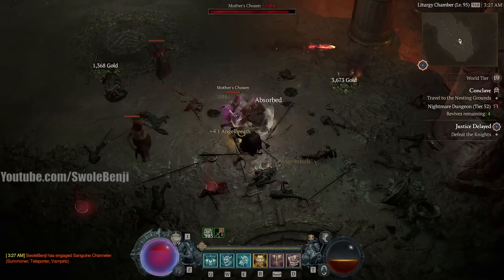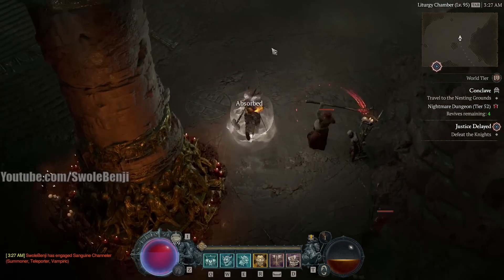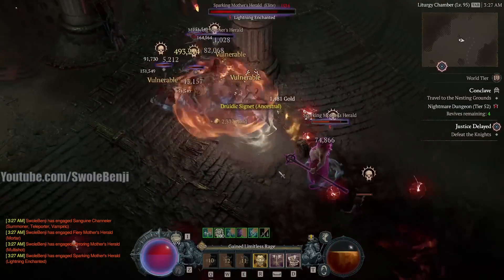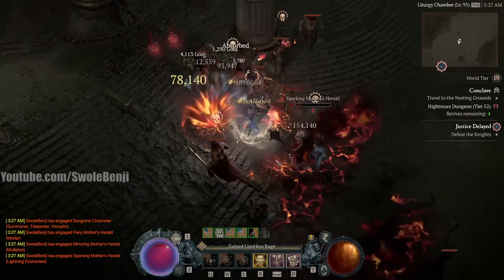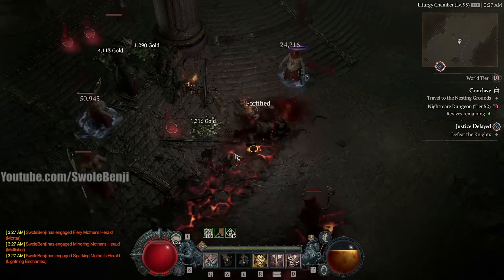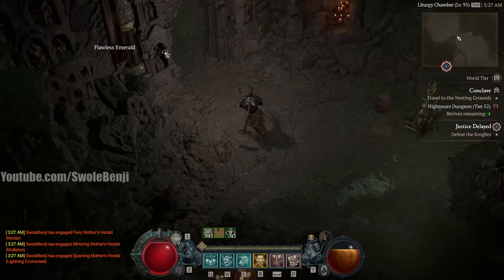We've already done the first objective. Another reason why I made this build so tanky is because I don't want to have to run away from enemies to loot them. I just want to kill them, stand here, click the item, pick up the stuff, even if the ground is exploding underneath me, and grab the loot without having to dodge or bob and weave.